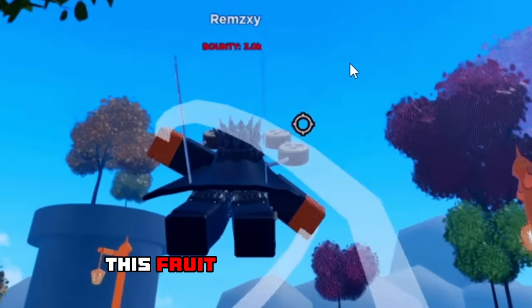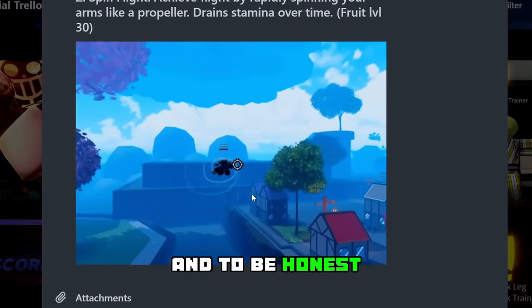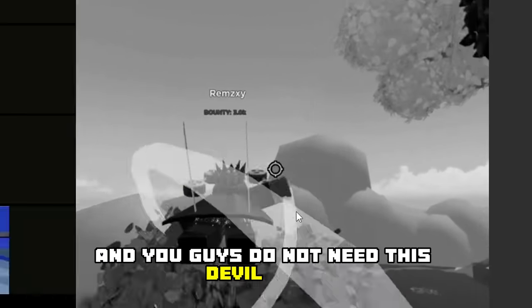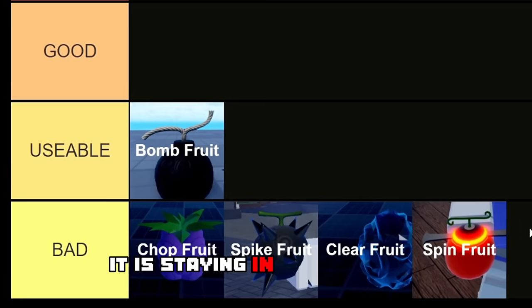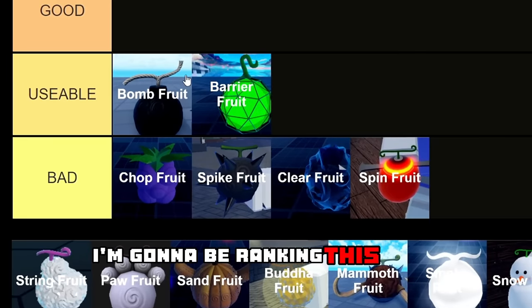Next up we have the Spin Fruit, and this one is definitely going in the bad tier. This fruit only has one move, which is basically the ability to fly, and to be honest that is very, very useless. You guys do not need this devil fruit, so for that reason it is staying in the bad tier.